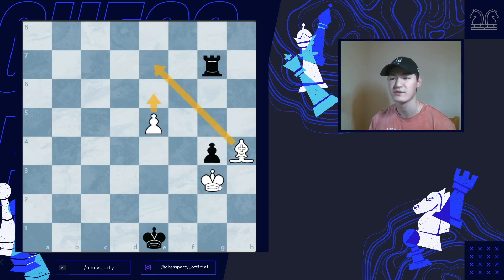Since we have a bishop and a pawn, and our king is also trying to stop them, the opponent's king is a little bit too far away, so we can definitely try to make this into a draw too. If you enjoyed the video, please like and subscribe — I'll see you guys in the next one, bye!